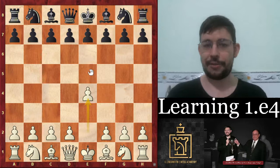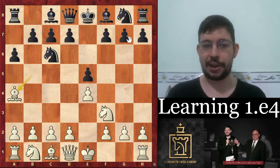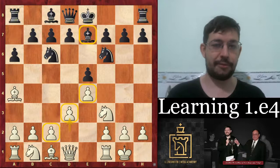For example, after E5, there are a lot of systems where White can choose — certainly lines like the Spanish or the Italian are the two main options at White's disposal, with the modern trend often being to play an early D3. That way you avoid lines where you can go Knight takes E4, or you can play castles and then D3 on the next move, committing them to lines where the Bishop is on E7.